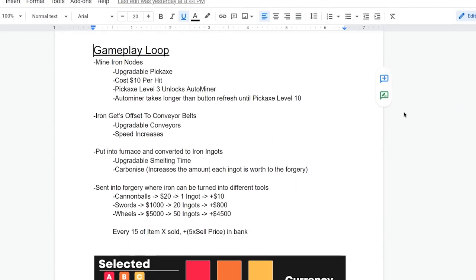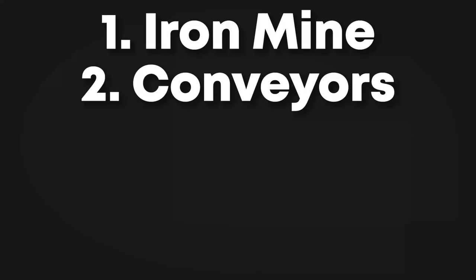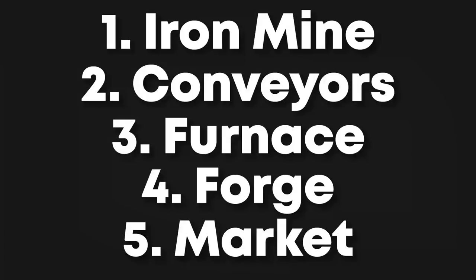I felt I needed a core gameplay loop to work towards, so I wrote down the main features. First, a material to gather — iron — and a way to mine it visually. Second, a conveyor network linking all stages of the production line, capable of handling high-speed physics objects. Third, a furnace that takes in iron ore and outputs iron ingots. Fourth, a forge that accepts iron ingots and lets the user craft items to sell for money at the market. Fifth, a way to show items being sent to the market plus a currency and shop system.